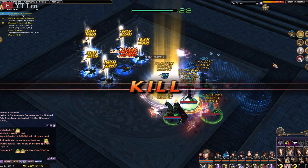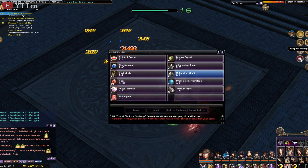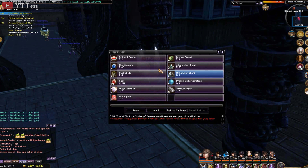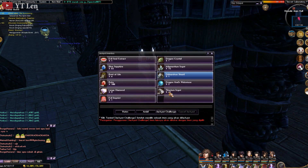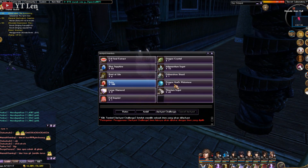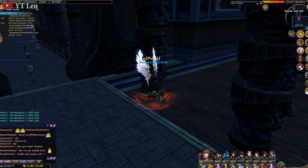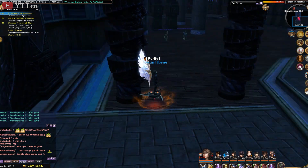Jadi sampai diisi kayak gini ya bro. Untuk yang di Secret Laboratory ini, drop-nya: ruby, dragon god, ringstone, lab diamond, titanium ingot, dan evil imprint. Sisanya ini bisa lokasi opal atau smearing opal. Bebas, ini opal-opalan lah pokoknya. Kalian bisa cari aja di tempat yang kedua tadi, di situ ada smearing opal.